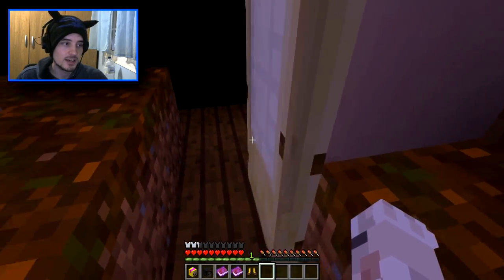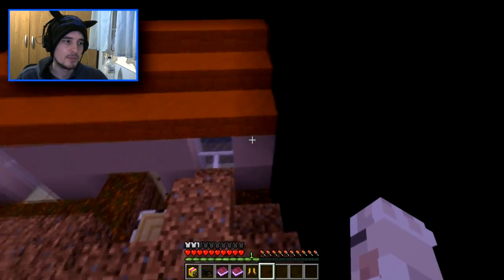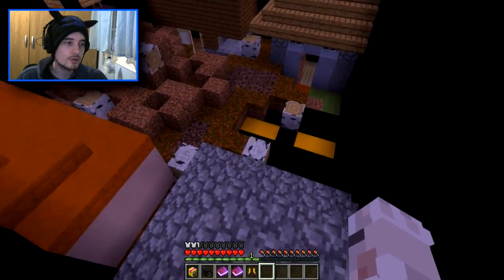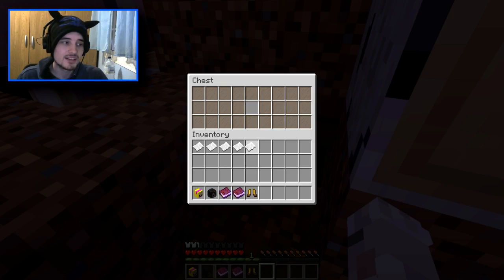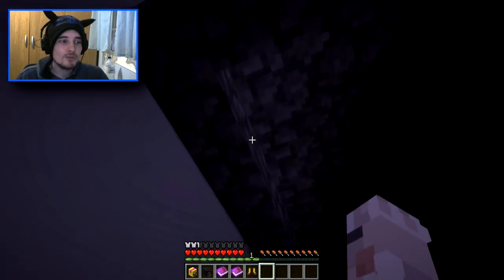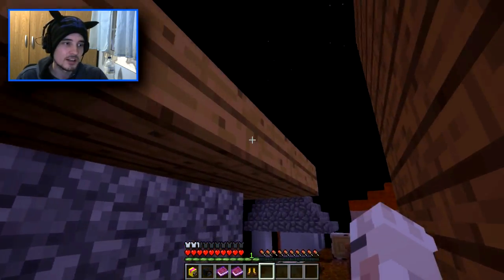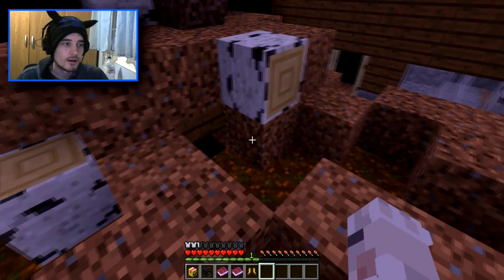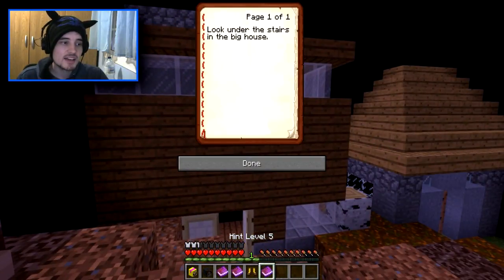Doesn't seem like there's anything around here. I haven't found the chest yet. If I go up here, can I see anything around here? There's the chest. 'Mom, get up, we need to leave.' Oh god, that's sad. I doubt the button's going to be inside a building - I feel like it's going to be outside in an obvious sort of spot, possibly in the mudslide.